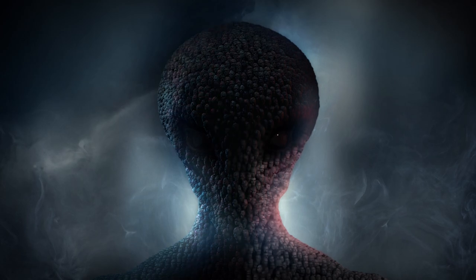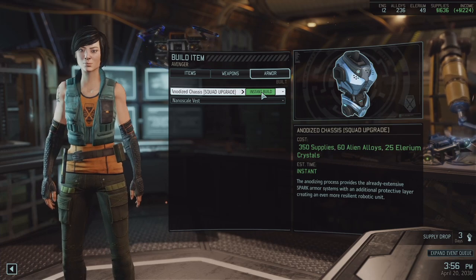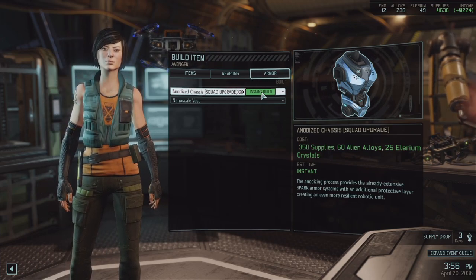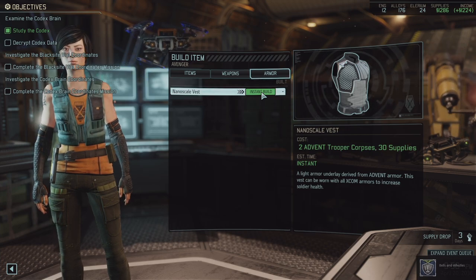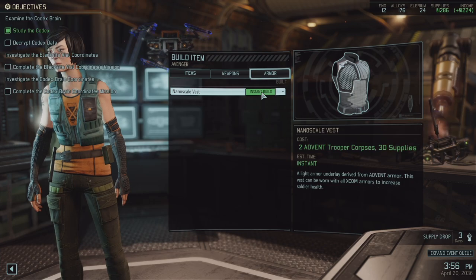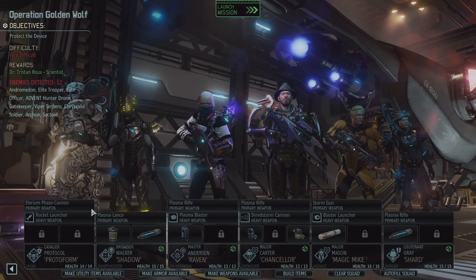Hello, Commander. Hey everybody, Christopher Ott here. Welcome back to Dexcom 2. A lot of people were saying I should upgrade the Spark suit before we take him out, so we're going to do it. Because apparently we're drowning in Illyrium, which we're not. But we did get a cool little achievement called Bells and Whistles. So that's nice.